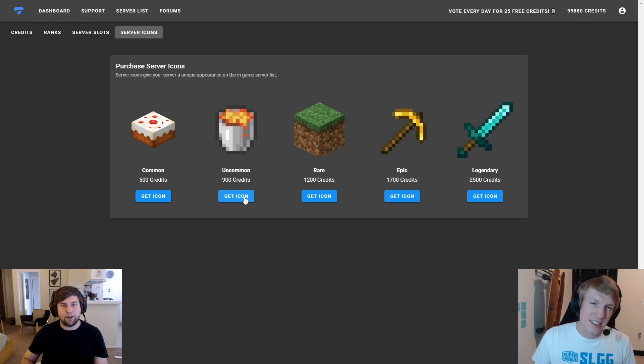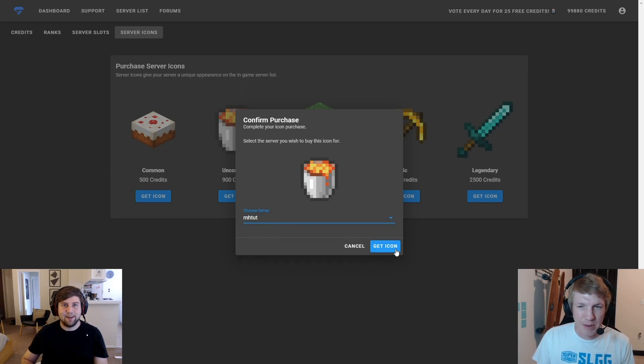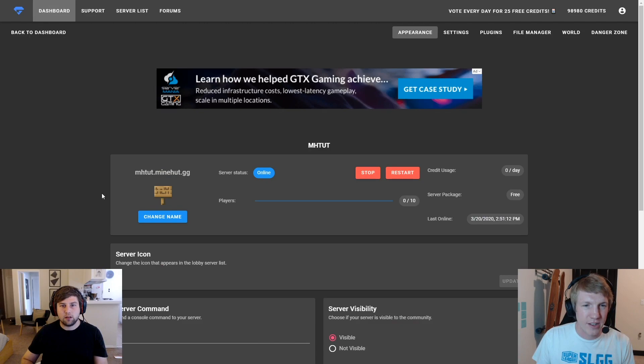This is the time to be saving up, right? It is. But in this case, we need to show everybody that we have the hottest tutorial server. So we have three tutorial servers — I'm going to go with just the MHTut one. I'm going to do 'Get Icon.' Success. That was it. And then I'm going to go back to my dashboard, and then if we go to 'Edit Server,' there we go.